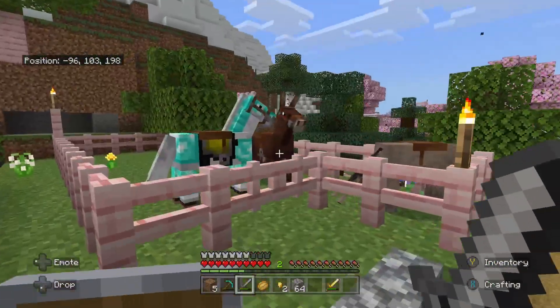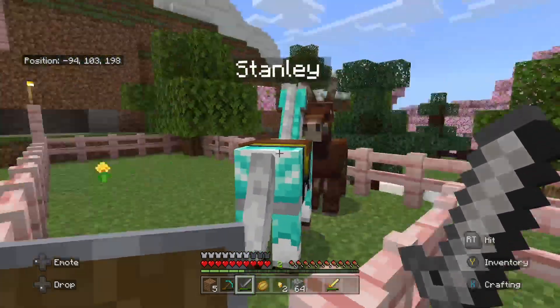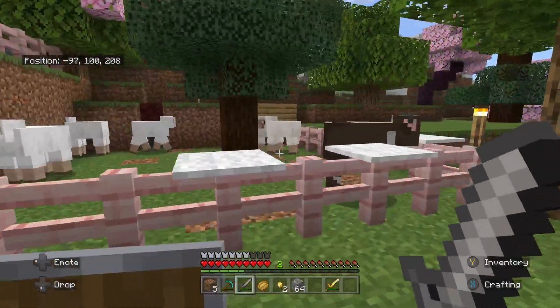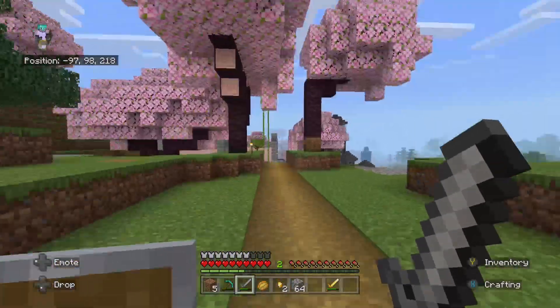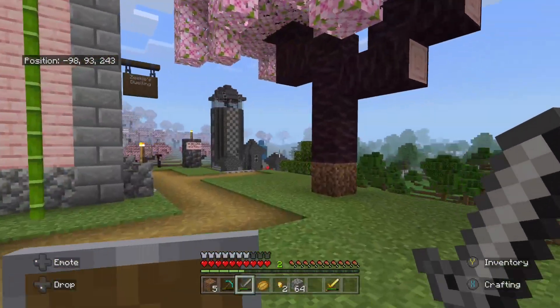We have a donkey, a mule, and a horse. Stanley has made a return — if you've seen my old Minecraft Legends videos, you know who Stanley is. Here's my farm — very crappy and simple, but it is what it is. Now we will move to Zeke's house. Zeke has not been on the channel in quite some time.